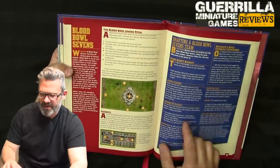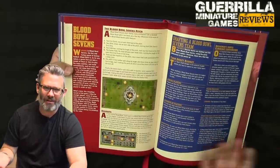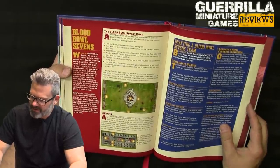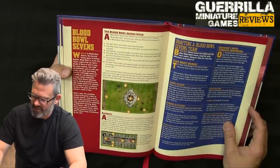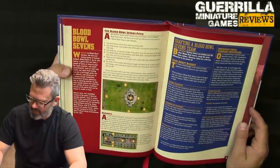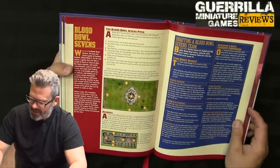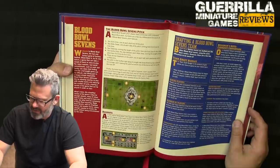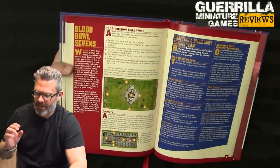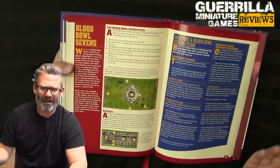What's nice about Sevens is a single Blood Bowl team box covers it forever, since you can never have more than 11 models and the box comes with 12. For player positions, all teams have 0 to 12 linemen instead of 0 to 16. A Blood Bowl Sevens team may include a maximum of four players that are not linemen, so you can't max out on positionals. Your maximums for positional players still apply, but you can never have more than four positional players on the team period, and you must have at least three linemen.